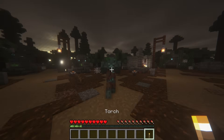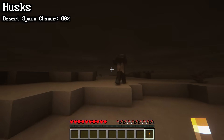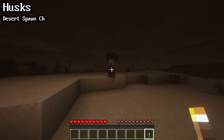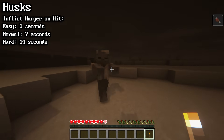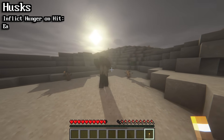Zombies have three different variants: the husk, drowned, and zombie villager. When a zombie spawns in the desert, it has an 80% chance of spawning as a husk. Husks behave the same way as regular zombies, with a couple main differences. Depending on the difficulty level, when they hit you they'll inflict the hunger effect for several seconds. They have a slightly bigger hitbox, and they do not burn in sunlight.